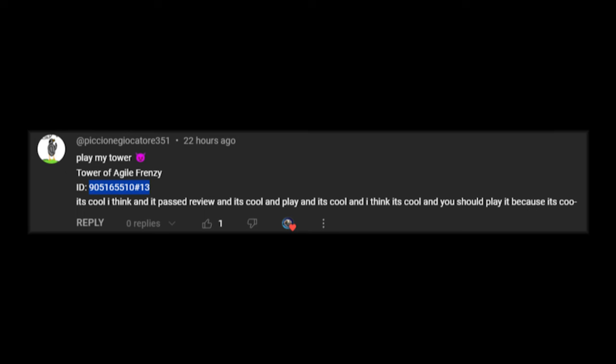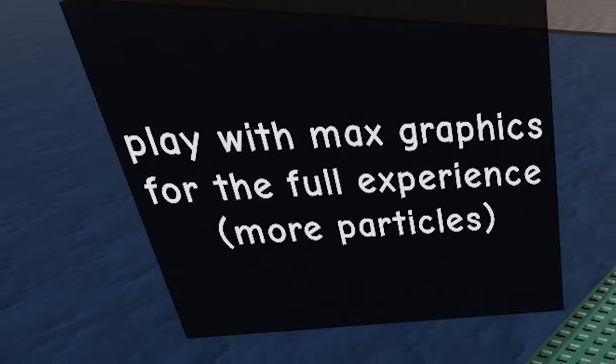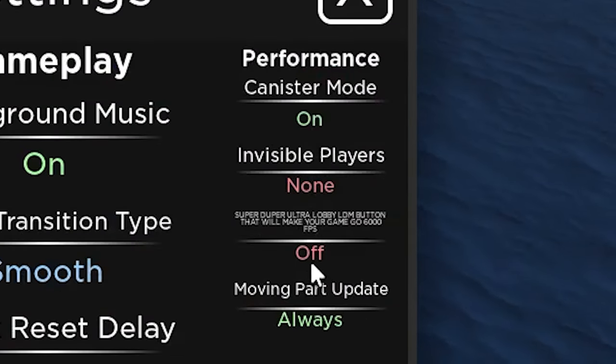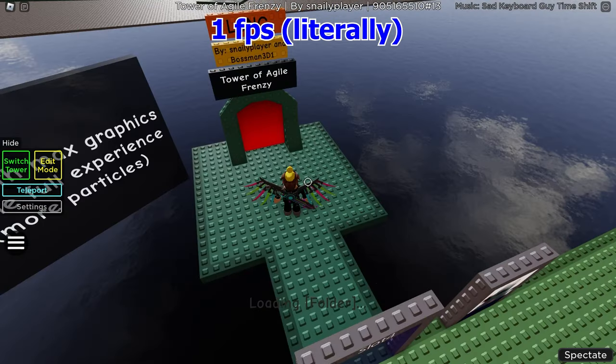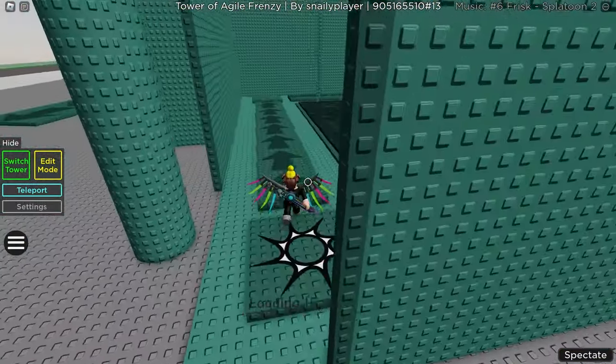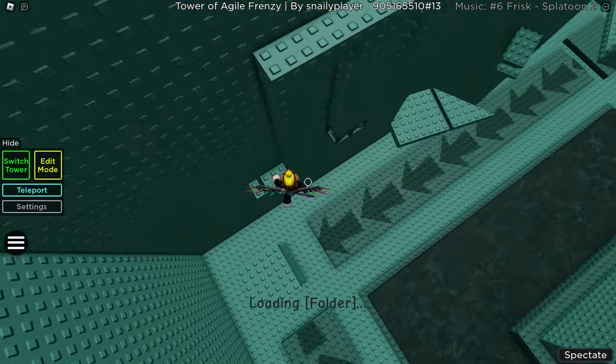The creator says to play with max graphics for the full experience - more particles. They suggest using canister mode and super duper ultra lobby LDM button to make the game go 6000 FPS, getting all the frames possible. Looking up at the tower, it looks very cool. Let's find out where to go first.